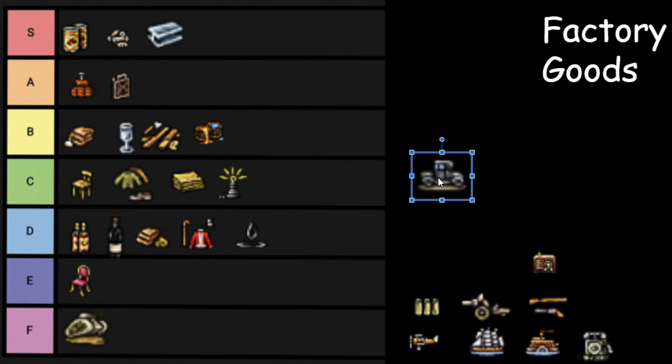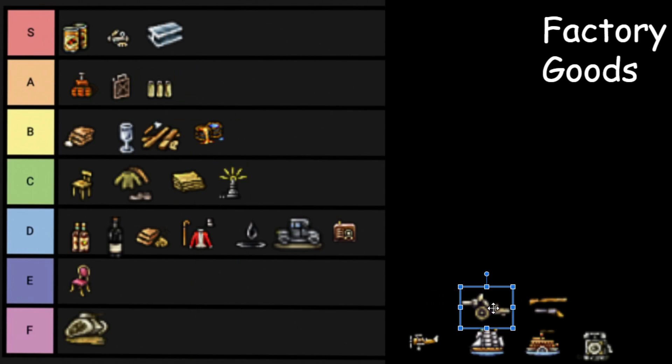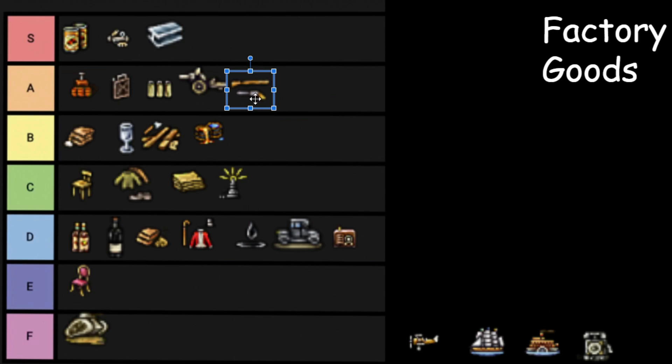Automobiles — I'm thinking it's a B-grade consumer good, D tier. Radios — not very useful, but you exist. All that's left now is military goods. Ammunition — A tier, you need it for a military. Artillery — A tier, need it for a military. And finally, Small Arms — you need it for a military, so they're A tier.